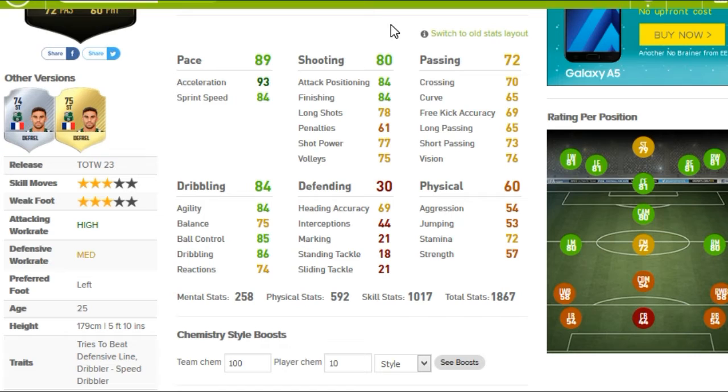Defending, obviously, you don't want to look at it. And the physical — he's not the strongest of players. But the acceleration, the finishing, attacking positioning, and the agility are the main standout stats. Anyways, let's get into the highlights I did manage to get with Inform DeFrau.